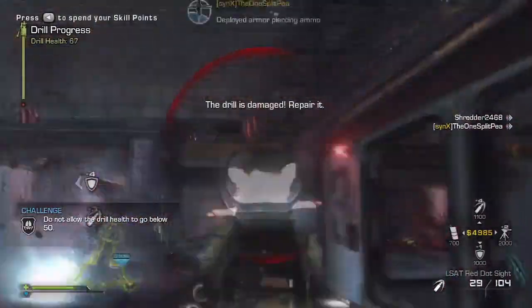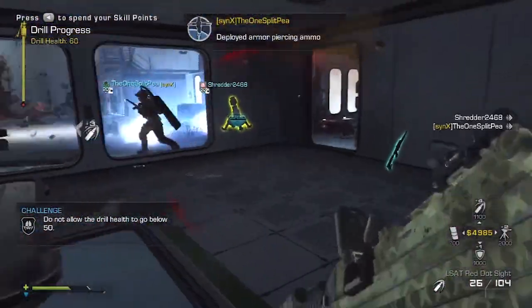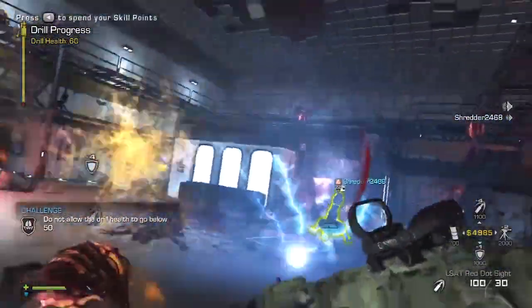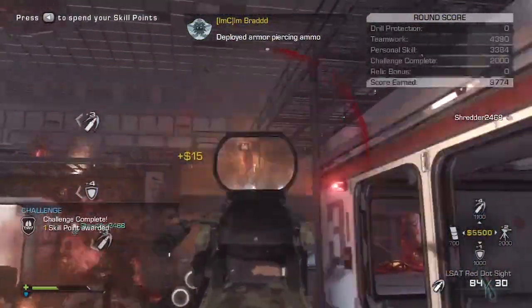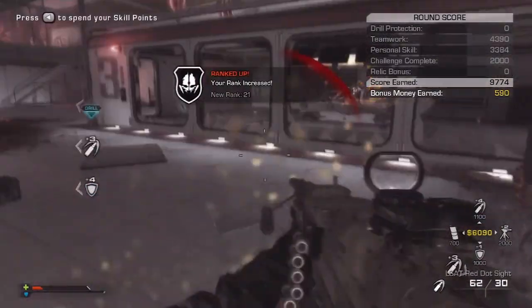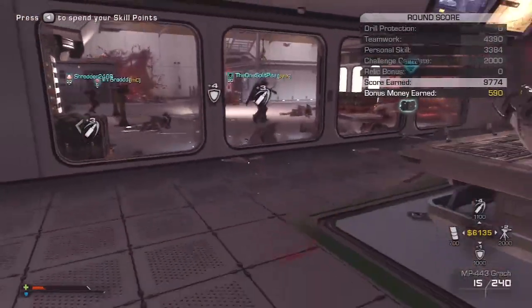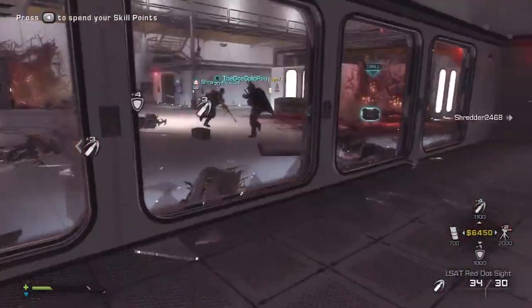Like I said, great ammo, great handling, good range, but it's also effective close range. And that's what's important because extinction is a lot of both. You need something that can be long range when you're taking out those seeders, but at the same time when you've got a Rhino right in your face, you don't want a sniper. I feel like personally it is the best gun — it has gotten me farthest with the most ease.